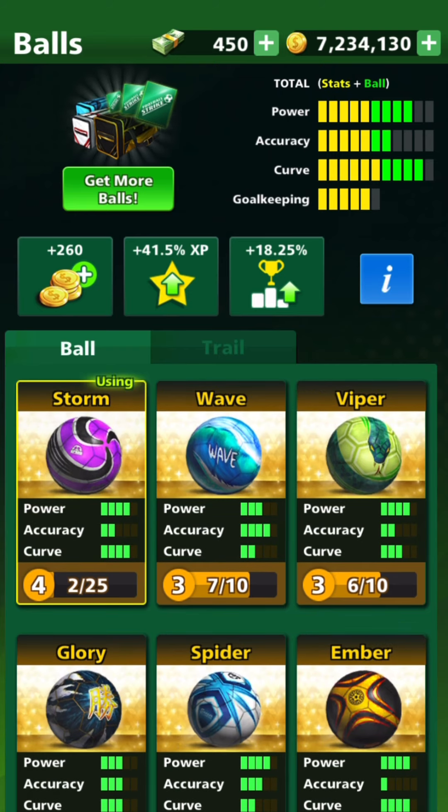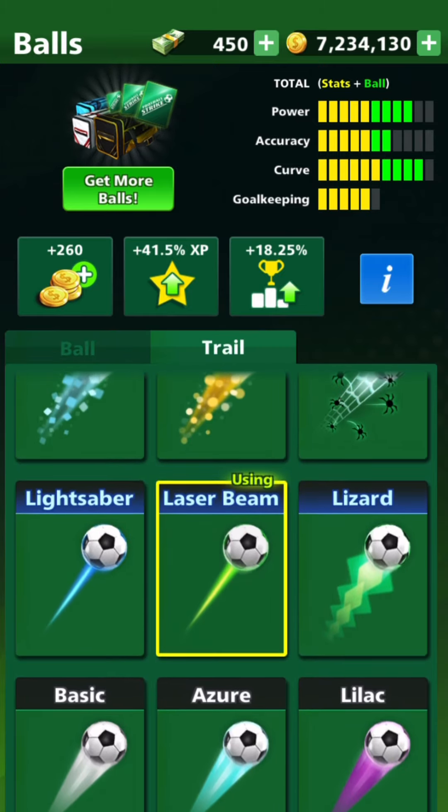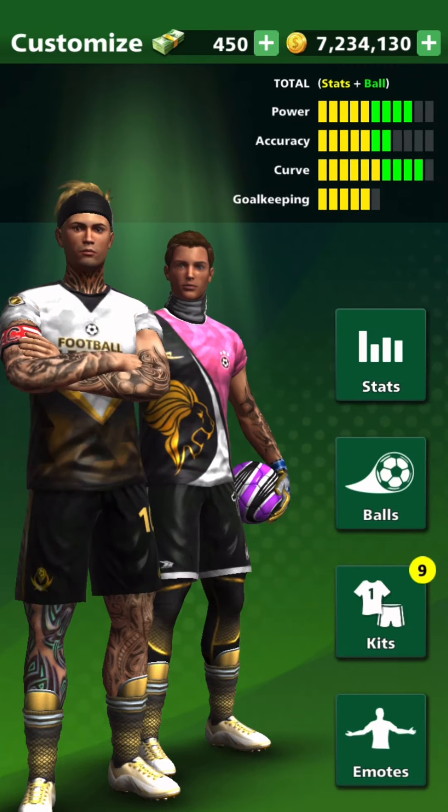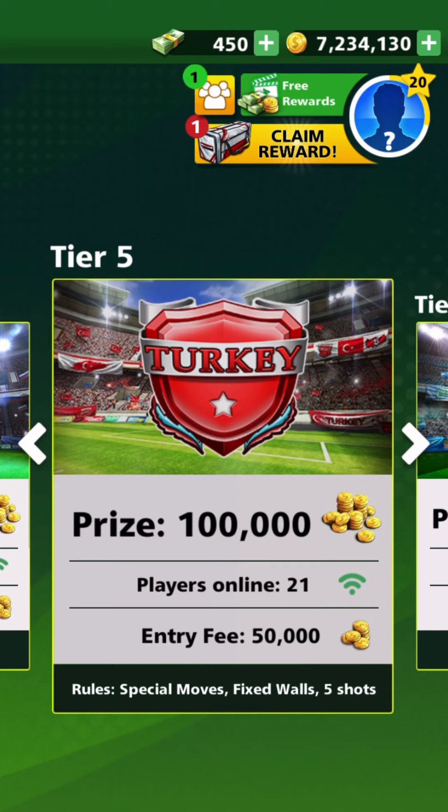I guess they must have changed it, or maybe each stat upgrade is random? I'm like 99% sure that the last time I upgraded that ball to level 4, it upgraded the curve. Whatever - we'll still use it. I'm still happy, because we got more curve and we love curve.